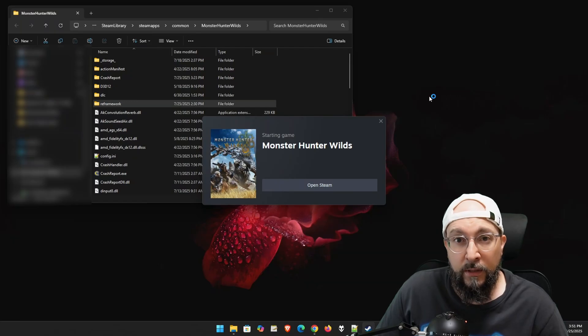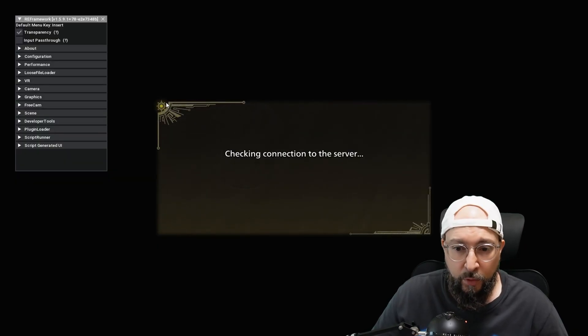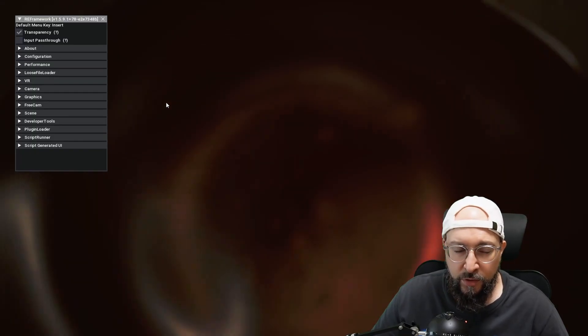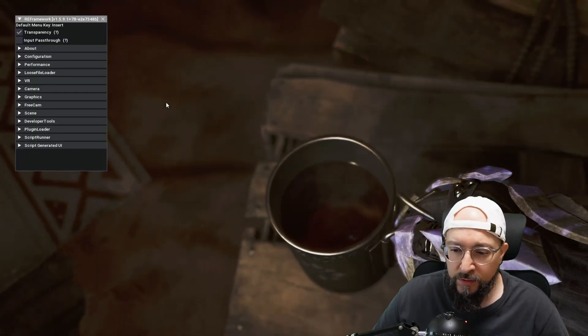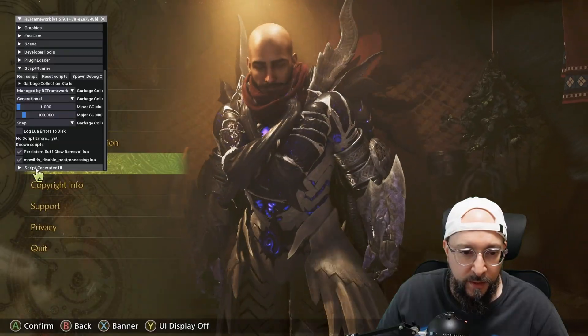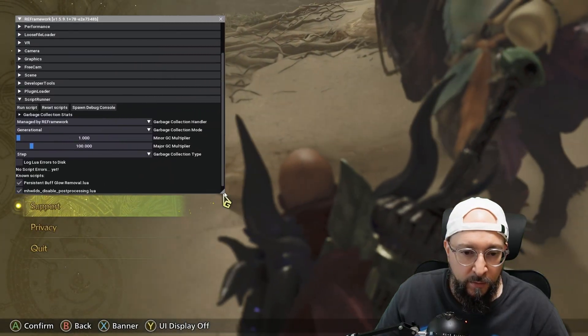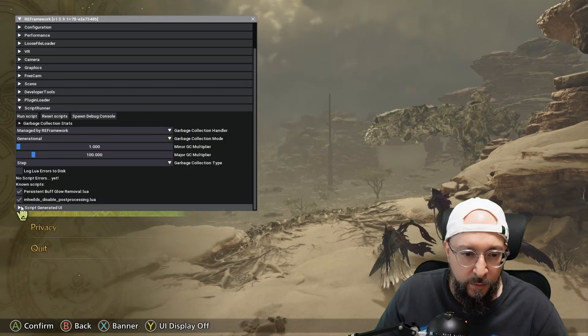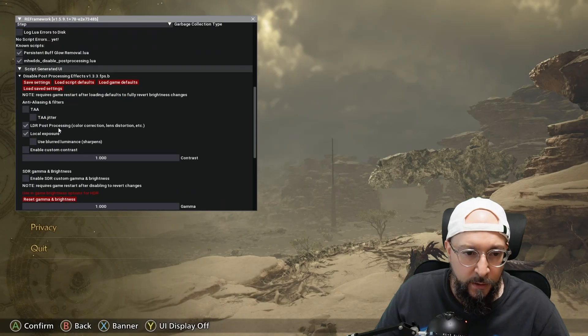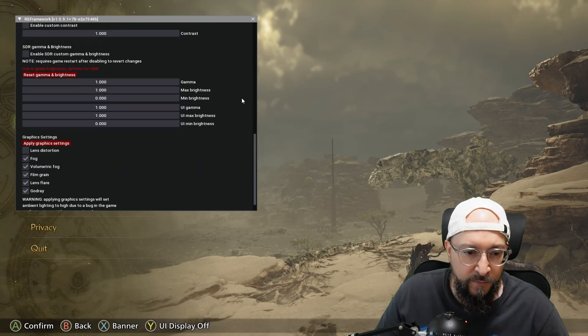So let's load up our game. As you can see, our RE Framework is loaded. I'm going to wait for it to go into the main menu of the game and then check if our scripts have loaded, because all of the mods we downloaded are just Lua scripts. And as you can see, we have both of these running: persistent buff glow removal and disable post-processing. We can click on this little corner to enlarge this. We want to check the script-generated UI — we have some extra effects over here, LDR post-processing and all that good stuff. The only thing I do not want is the lens distortion, so I uncheck that and then apply graphic settings.